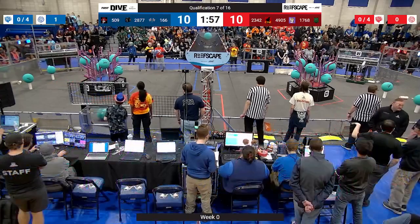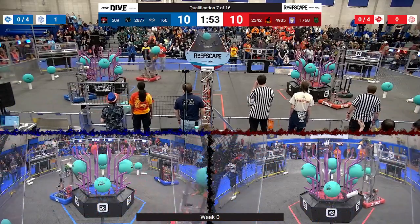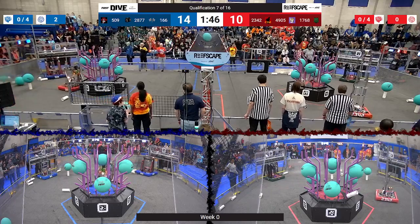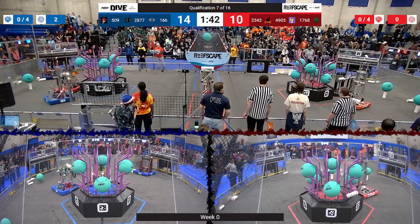Chop Shop trying to get a piece of coral from a human player so that they can score onto the reef. 2877 pulling another piece of algae off the reef and putting it up into the blue alliance net. Meanwhile, Team Phoenix seems to have gotten a coral stuck in their robot, but we'll see if they can get it out so that they can continue scoring.